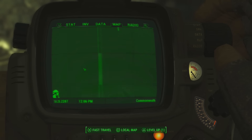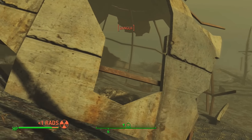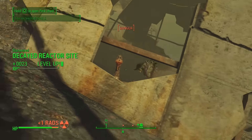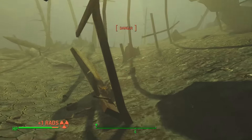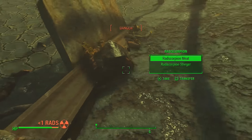Once you have the hazmat suit, make your way over to the bottom left-hand corner of the map, otherwise known as the Decayed Reactor Site. Once you are here, make sure you are wearing the hazmat suit to protect you from any radiation poisoning, and make sure you are also in crouch mode, just because there is a beast hiding where you need to go.